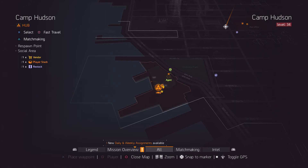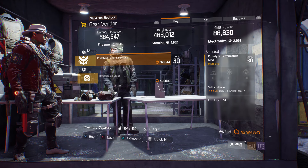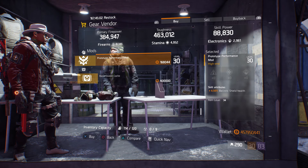For our first gear items, we're going to head over to Camp Hudson. The gear vendor here has a prototype performance mod with 6.50% ballistic shield health.